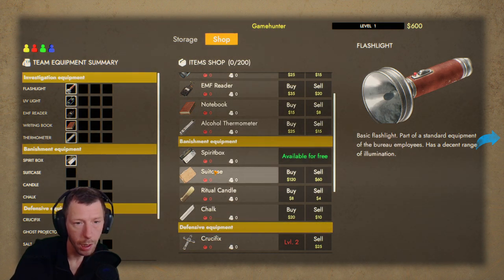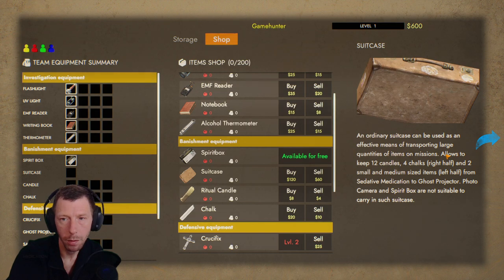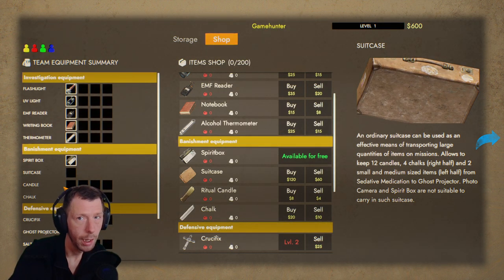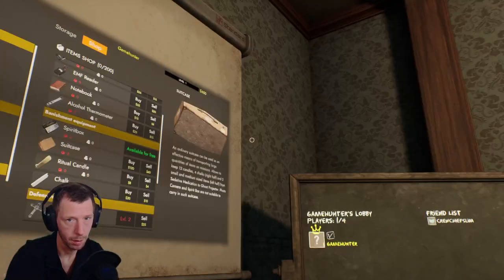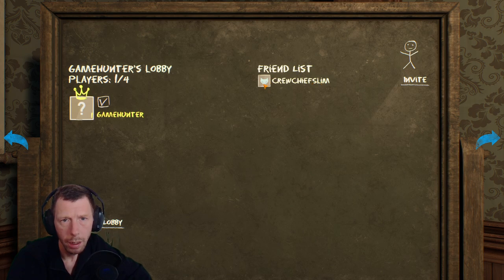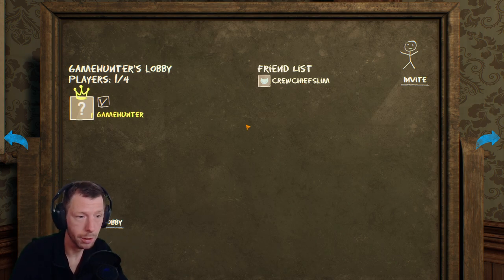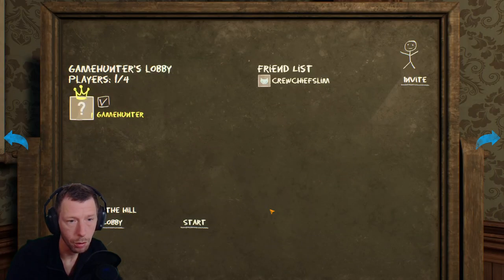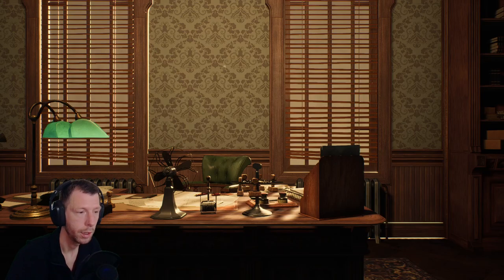Suitcase — an ordinary suitcase can be used as an effective means of transporting large quantities of items. I don't know if we need anything right now because we are alone. Friendless. I have a friend who loved this game — maybe we can play this together. House on the Hill — yes, I've chosen it. Start. Let's go check it out.